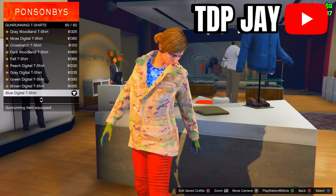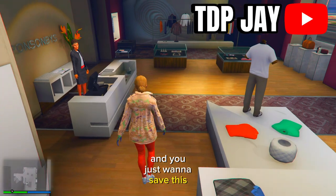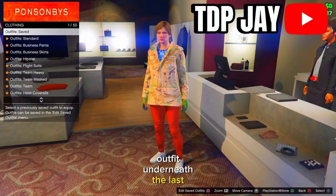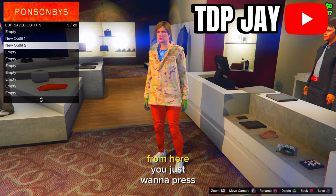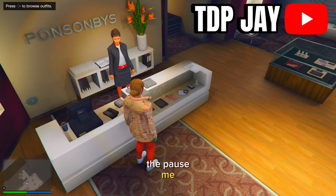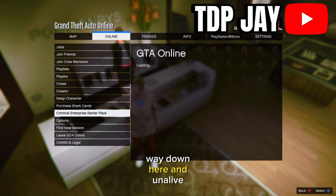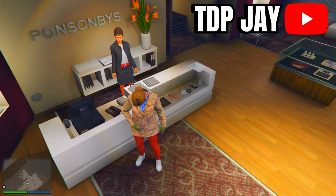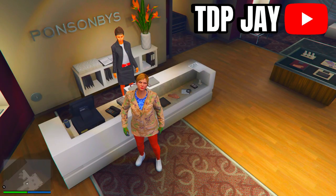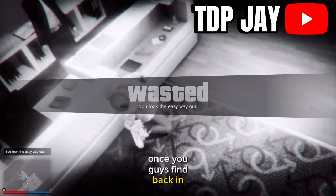Back all the way out of this menu and make your way to the front desk. Save this outfit underneath the last one — name it whatever you would like. From here, press the pause menu, go to Online, go down to Options, and scroll down to kill your character.